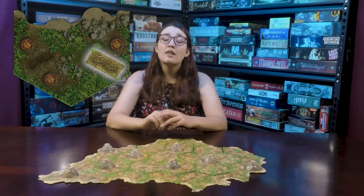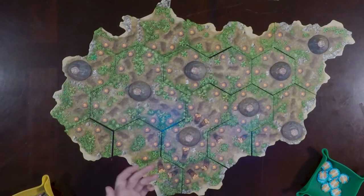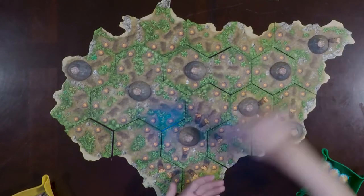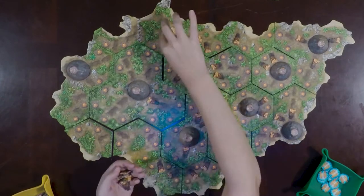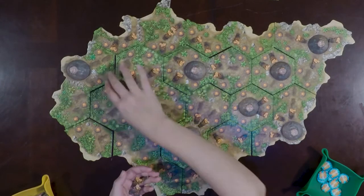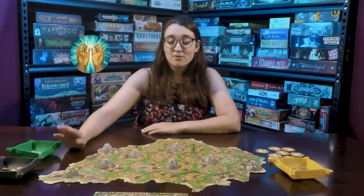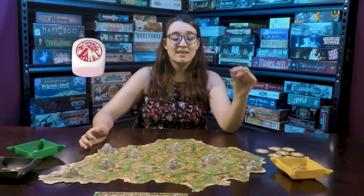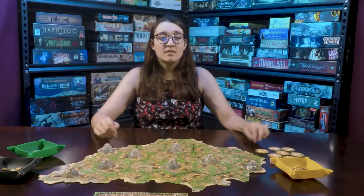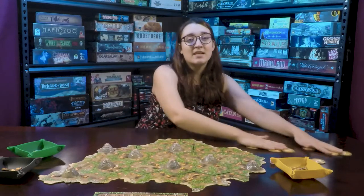All of the tiles have lava channels. On the tiles with volcanoes, you'll place one lava tile in each channel in an empty space closest to the volcano only. In the tiles without a volcano, place one lava in every single channel. Place the scoreboard tracker, the prayer tokens, the remaining lava tokens, the fissure tokens, and the die near the board. The volcano punch-outs will go face down and get mixed up near the board as well.